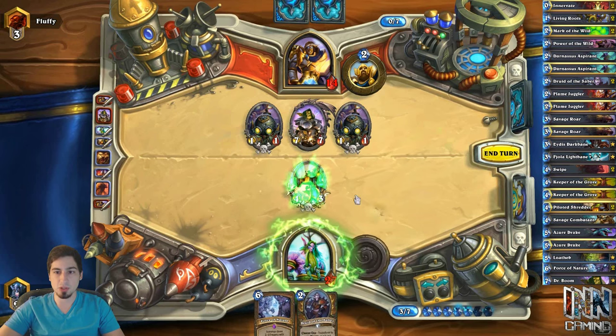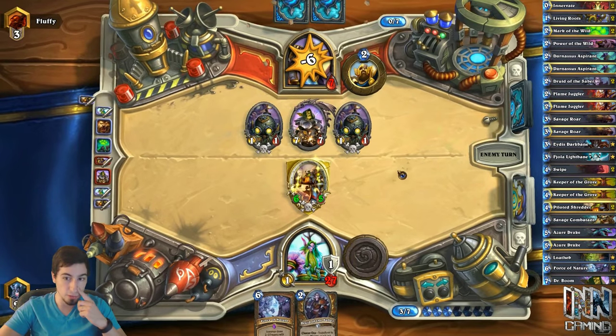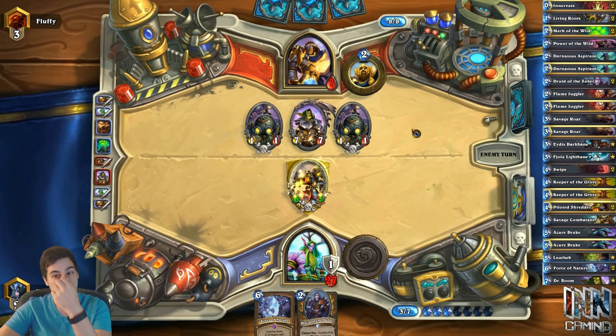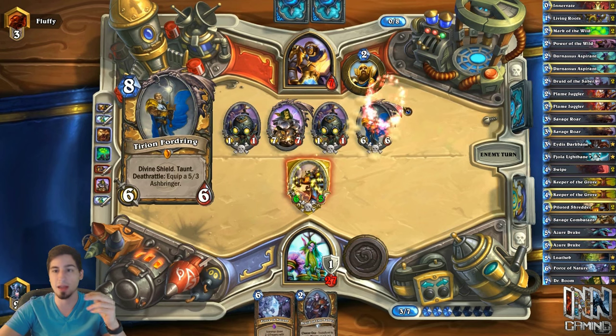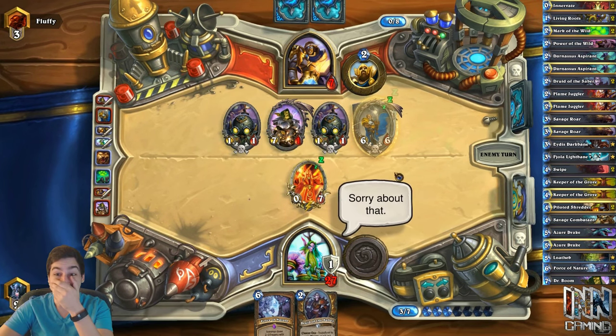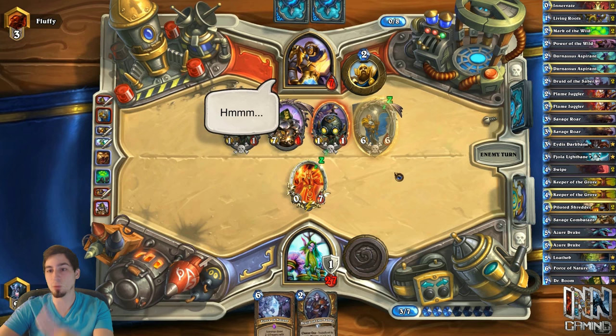Our fifth and final tip: if you or your opponent has a Piloted Shredder on the field and you're about to kill it, make sure you kill the Shredder prior to playing any creatures that turn. In this scenario, he should have attacked with his Dr. Boom into my Shredder first to see what comes out. If it was a Doomsayer, then he could hold onto his Tirion — but he made the mistake of playing his Tirion first and then attacking the Shredder, making it a Doomsayer. The same goes in reverse: if I want to kill my opponent's Shredder but also have a creature to play, I'll kill the Shredder first, see what comes out, and then play my creature. Do not play creatures prior to killing the Shredder.